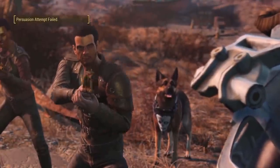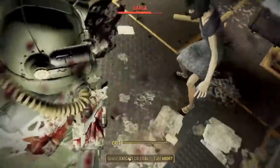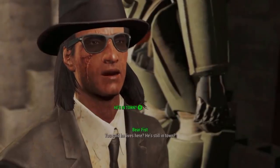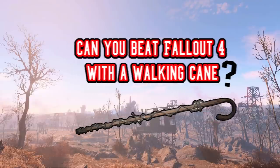Hello everyone, InsaneFrame here and welcome back to another Fallout challenge. In our last video we used T-45 power armor with no weapons, just the T-45 armor. Let's try a more difficult challenge. In this video we ask the question: can you beat Fallout 4 with a walking cane? So with the gauntlet set, let's explain the rules.